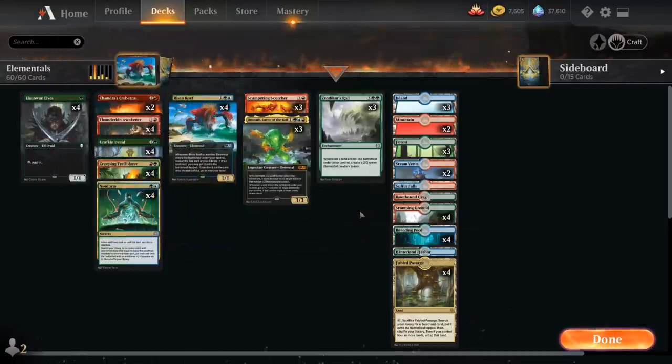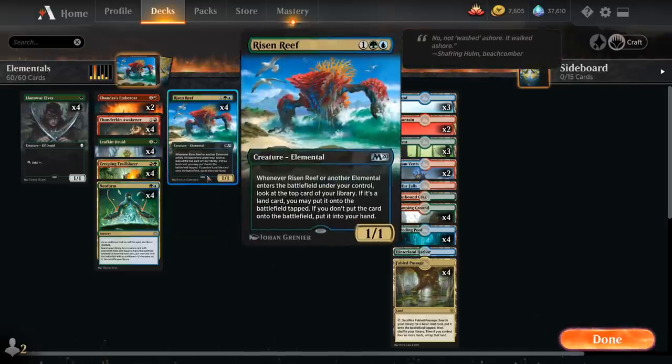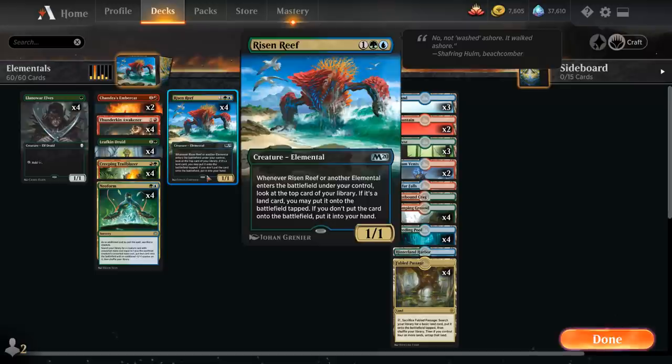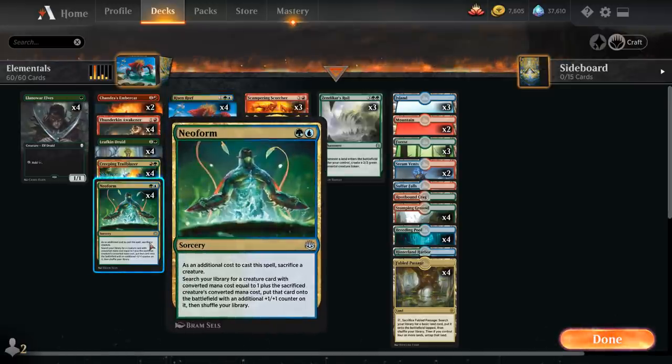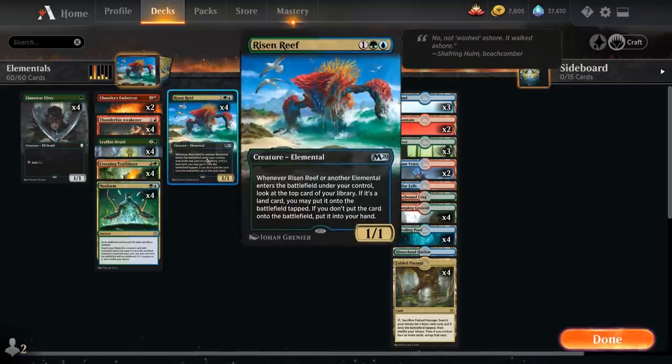That's the basic idea of the deck. It relies heavily on having Risen Reef in play, so we're playing the full playset of Neoform, which lets us sacrifice any 2-drop to search up a Risen Reef and put it on the battlefield with an additional +1/+1 counter, maximizing our chances of having multiple copies of Risen Reef in play — because without it, our deck doesn't really function.